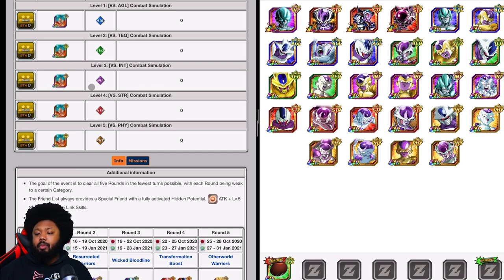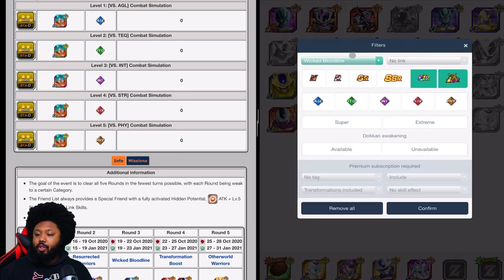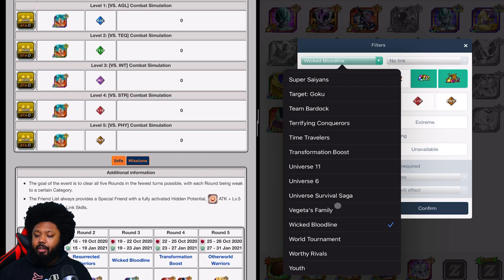There are a lot of physical units that hit very very hard. You want to bring Frieza, then this Frieza as well, Cooler, and also the INT free-to-play Frieza as your leader. You could also bring Majin Boo here if you have him — he's going to be very very good.